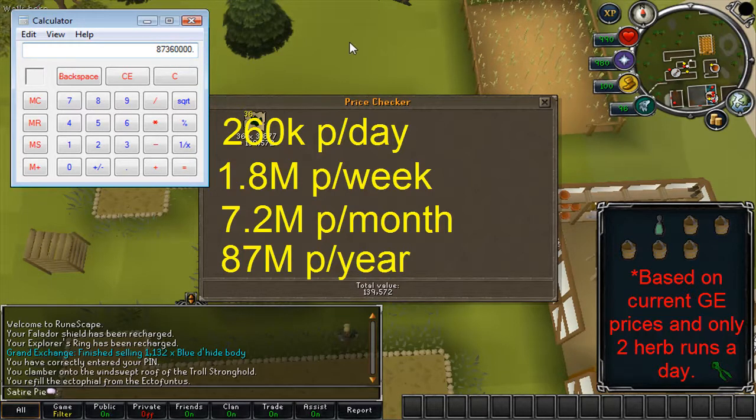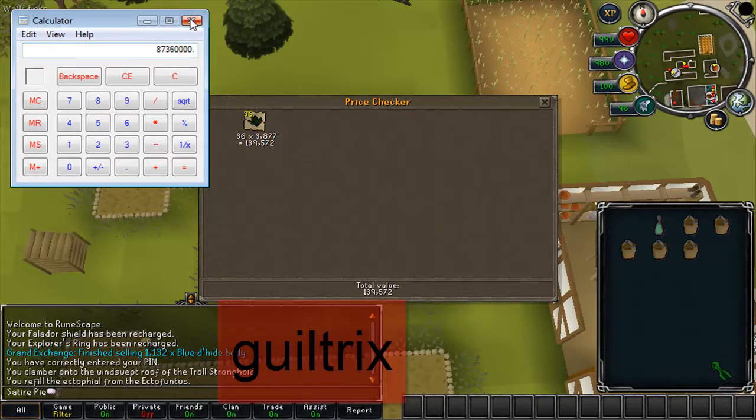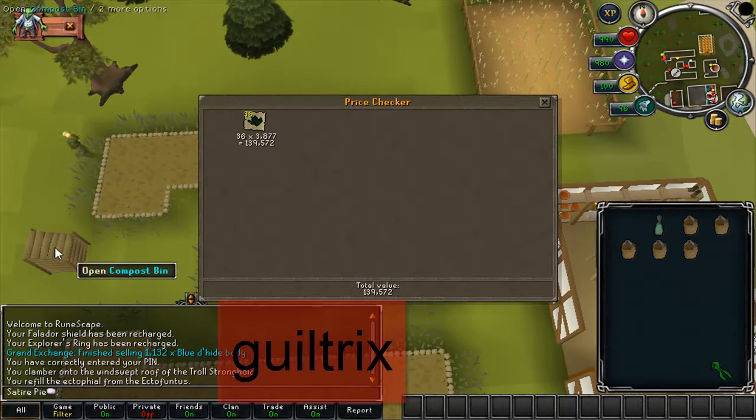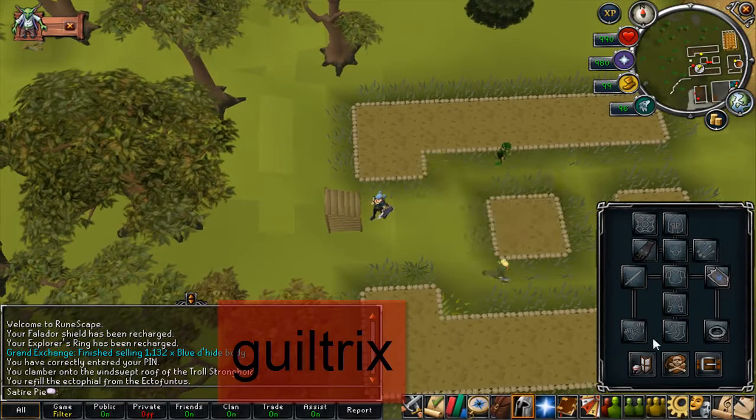A viewer tip — I'll put the name on screen — suggests making super compost while you're doing your herb runs. I don't do that myself; I just do one patch and keep my supply topped up. But basically if you put fifteen super-compostable items into a compost bin, you make super compost — and it takes about an hour for them to turn.